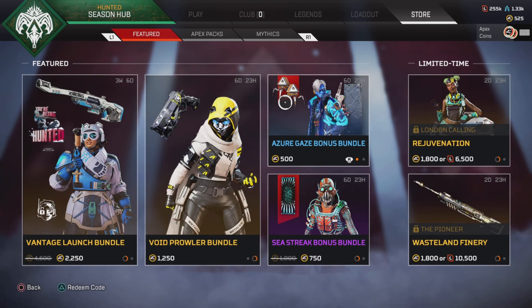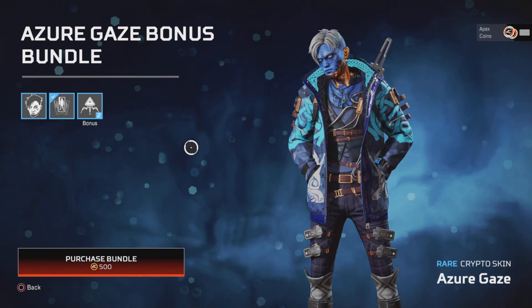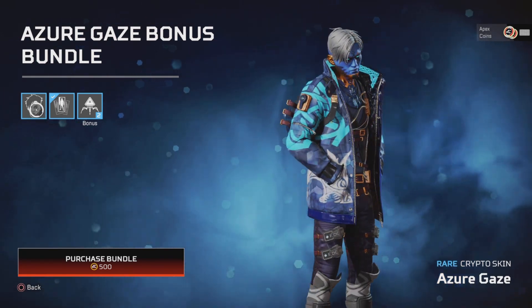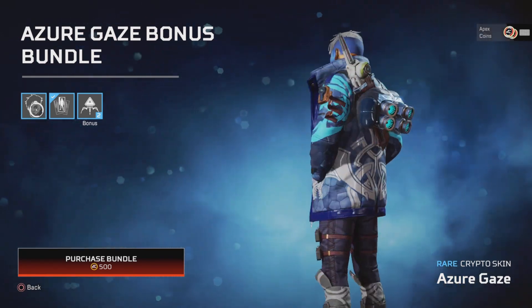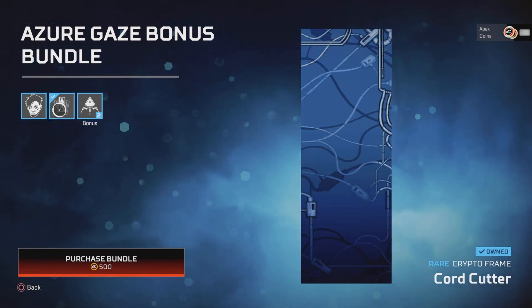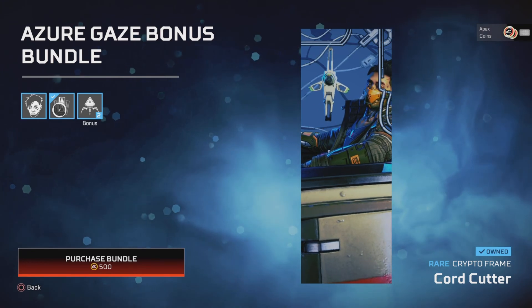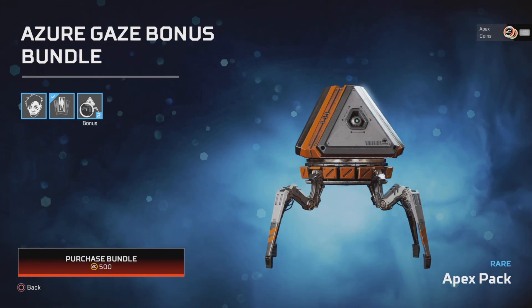We have this bonus bundle for Crypto — I feel like we didn't have it that long ago, but it comes with this skin, the Cord Cutter frame, and two packs.